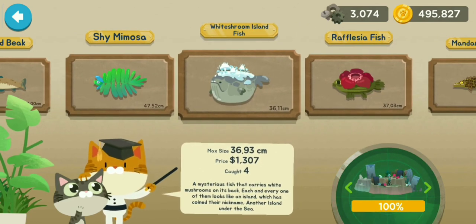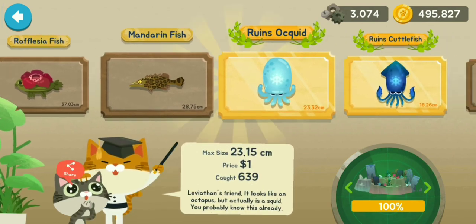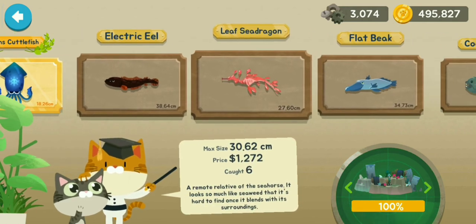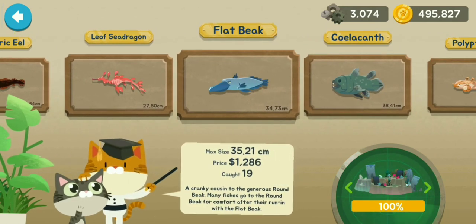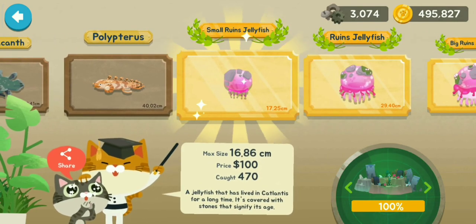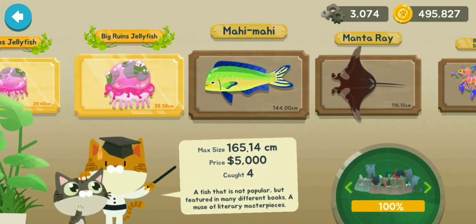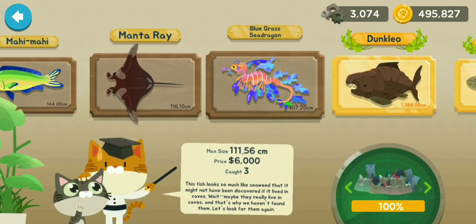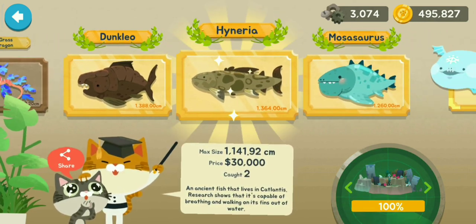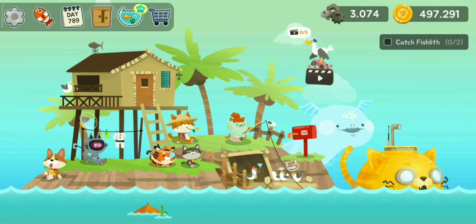The White Mushroom Island Fish, Rafflesia Fish, Mandarin Fish, Ruins Awkward, Ruins Cuttlefish, Electric Eel, Leaf Sea Dragon, Flat Beak, Koelacanth, Polypterus, Small Ruins Jellyfish, Ruins Jellyfish, Big Ruins Jellyfish, Mahi Mahi, Manta Ray, Bluegrass Sea Dragon, Dunkleo, Hyeneria, Mosasaurus and the Leviathan. And I will see you guys later!